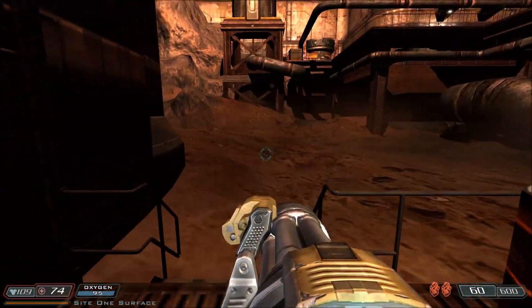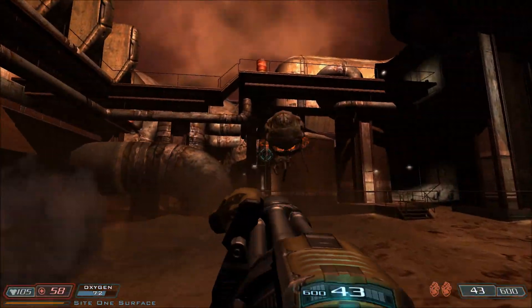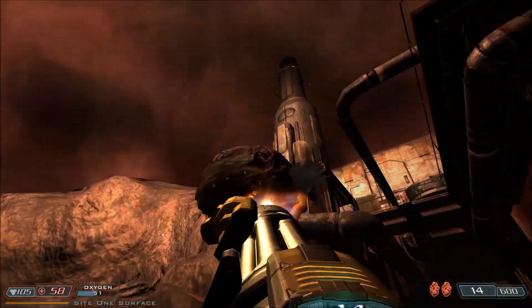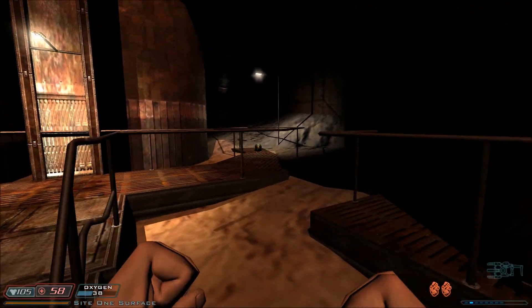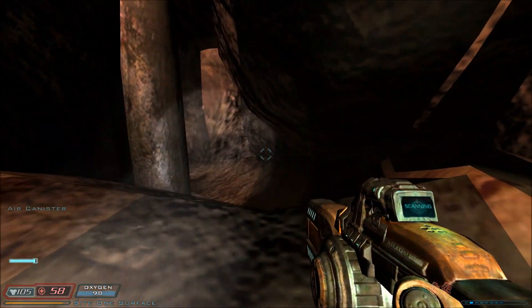The way we do that is by stepping out onto the Mars surface. We get blindsided by some Cacodemons here — well, maybe blindsided because they did manage to attack me. But we got Cacodemons nonetheless. Let's just get rid of them. I'm going to switch to the grabber here so we can pry some of these O2 tanks off the Martian surface.